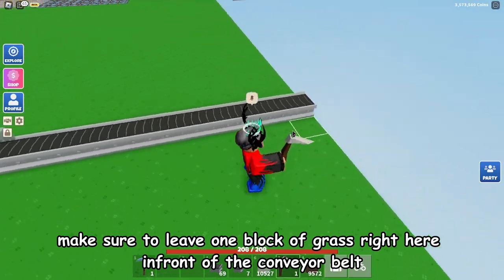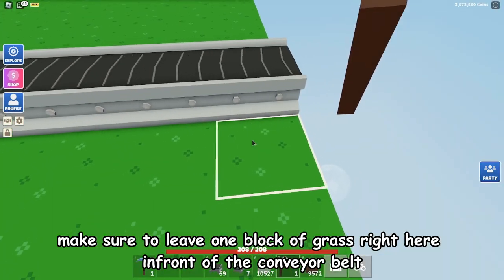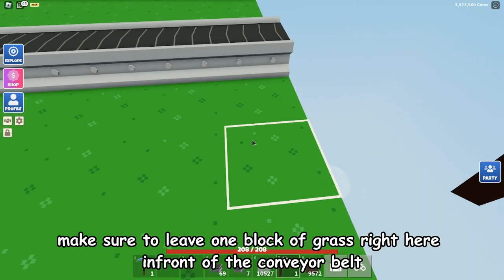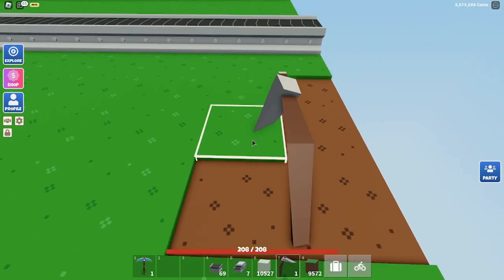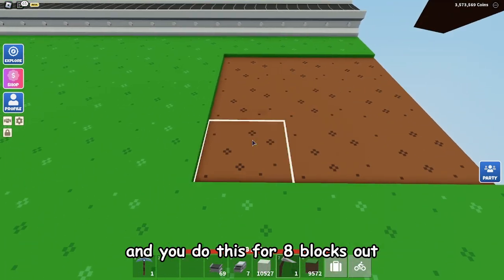Go back to the conveyor belts and make sure to leave one block of grass right here in front of the conveyor belts. Go back by one, then plow one, two, three — three blocks down just like this — and do this for eight blocks out.